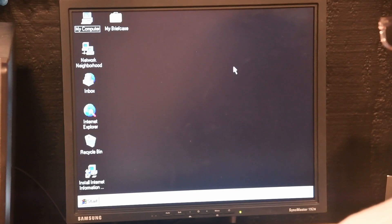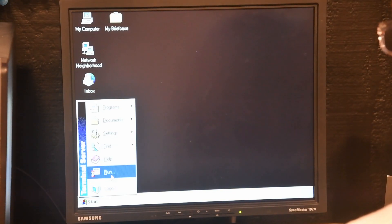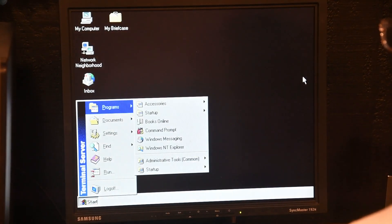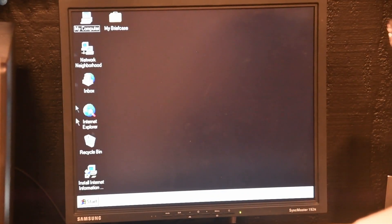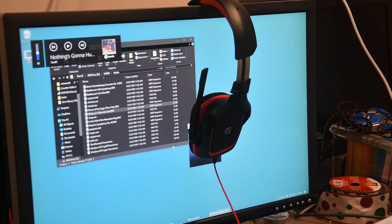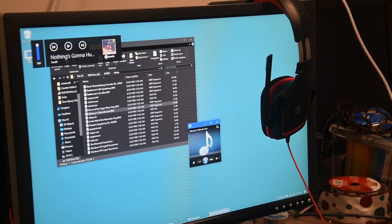So this is our Windows NT installation. What we are now going to do is get this onto a server and onto my computer, and we are going to install some of the drivers that we need for this system. I was going through all the files on the computer and I found something really cool.